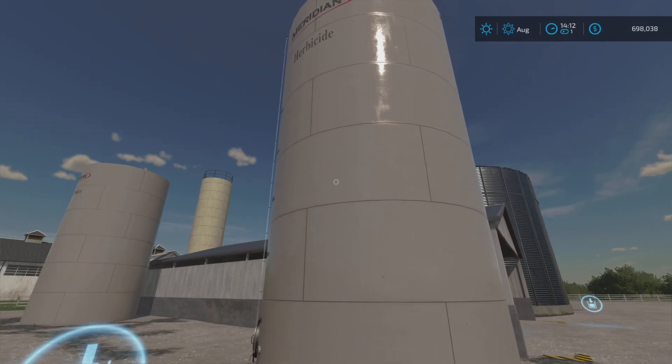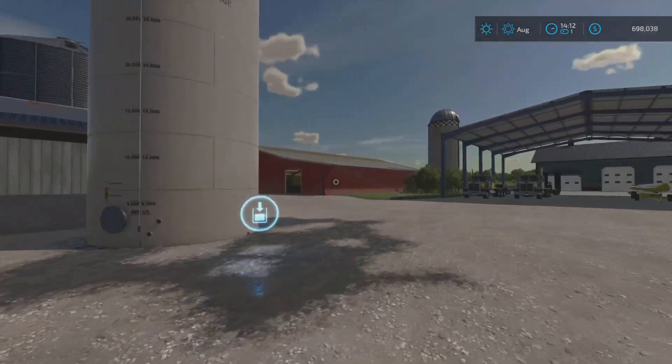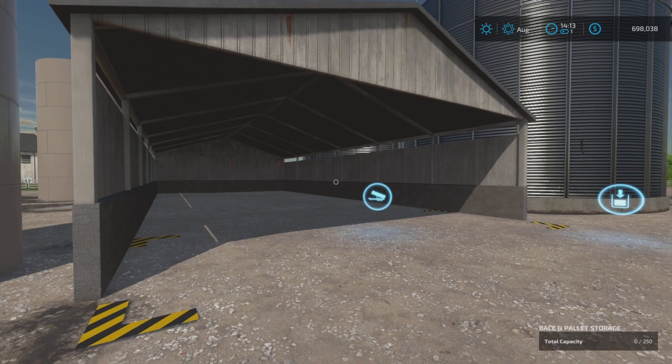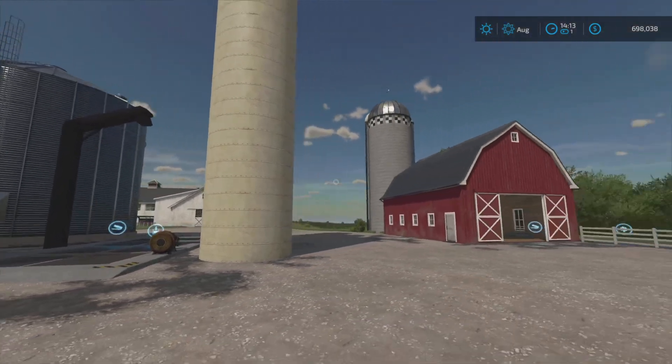We've got the Alma Missouri modded herbicide buy point and a liquid fertilizer buy point as well. There's a bale and pallet storage shed here — just a base game one — and the Green Quid 20-million-liter silo.